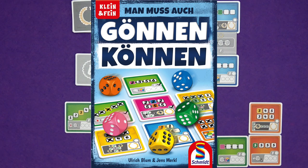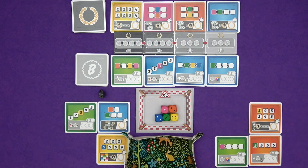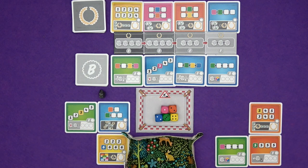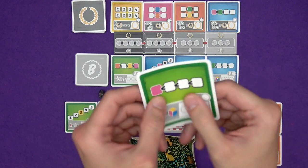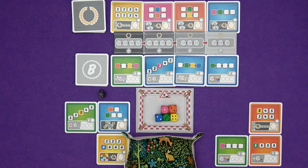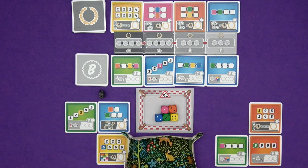Hi everyone, I'm Tom and today I'm going to be playing Manmus Aukgunenkunen. How did I do? Did I get close? This is a roll and write game where the hook is that we draw on the cards. The cards are all made from plasticky, dry-wipable substance, so we get to write on these and wipe them off and play again. We are going to be trying to form a grid of cards. Some of them give us points, some give us bonuses to help us fill in more cards, and whoever has the most points at the end wins.